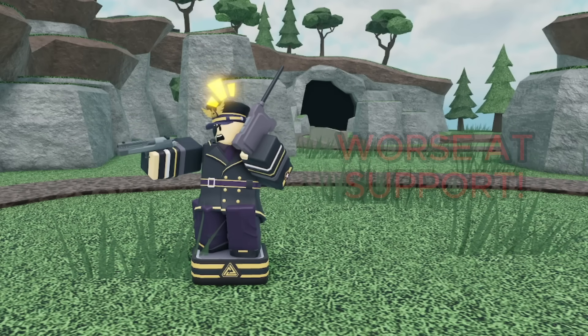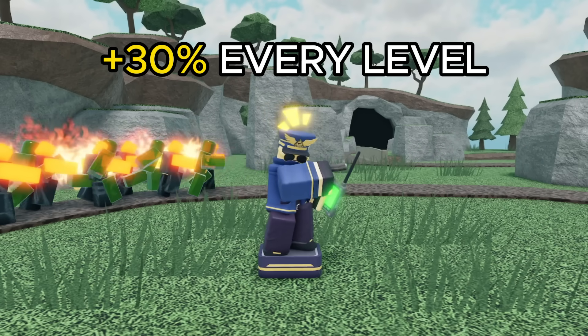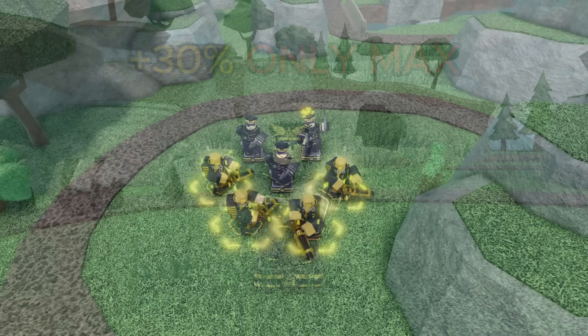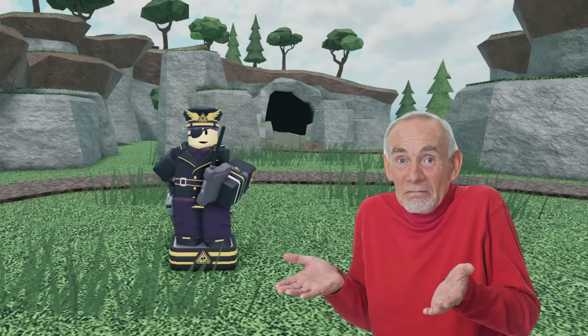Starting with the most important change, the commander is noticeably worse at buffing towers. Not only did the passive fire rate buff get reduced from 25% to 20% at max level, the ability went from buffing 30% at every level to only buffing 30% at max level. So when using the ability at max level, nearby towers will have a 50% faster fire rate instead of 55%. That's not a huge deal, but it is noticeable.